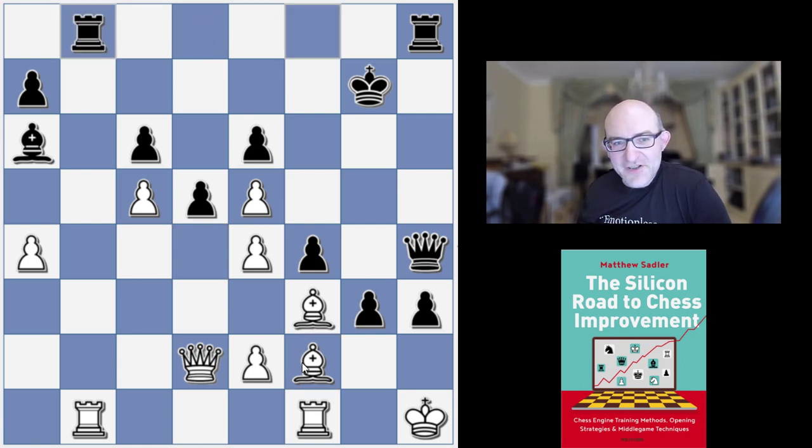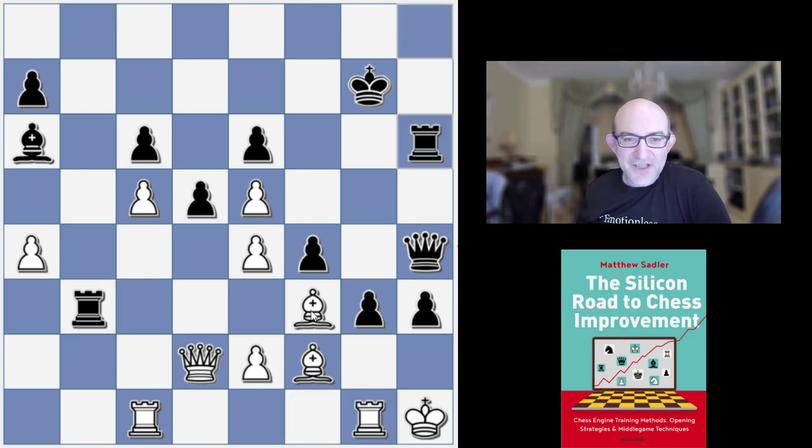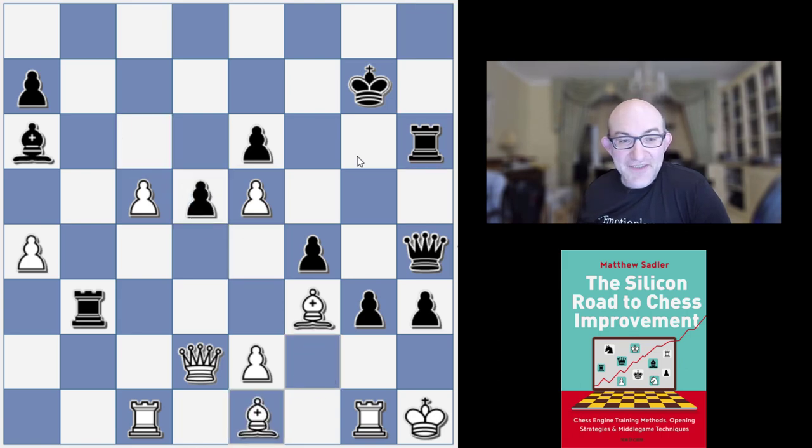Winter avoided it. Now Rook b3, getting some pressure on f3. Rook g1, Rook h6 — just making sure you've got Rook g6 if ever you need it in order to block stuff. e takes d5, c takes d5, Bishop b1 and now an absolutely gorgeous finish from Ruby. It's worth stopping the game here and just seeing if you can spot the tactic, because we saw a tactic with Bishop d3 earlier in the game, and this one again — I don't think I've seen this one before.